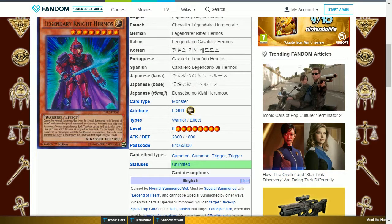The next card is Legendary Knight Hermos. It is a light warrior level 8 with 2800 attack and 1800 defense. It cannot be normal summoned or set — must be special summoned with Legend of Heart. When special summoned you can target one face-up spell or trap card on the field and banish that target. Once per turn, when this card is targeted for an attack, you can target one effect monster in your graveyard — until the end phase of your next turn this card's name becomes that target and replaces this effect with that target's original effects. This can be useful as this card can gain a protection effect from a monster you've already used, making it one of the better cards to use during a longer duel.